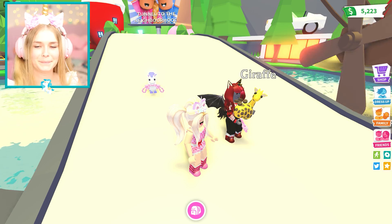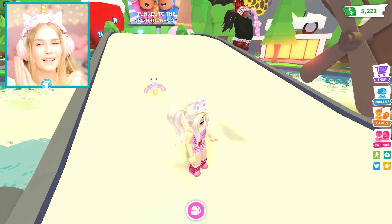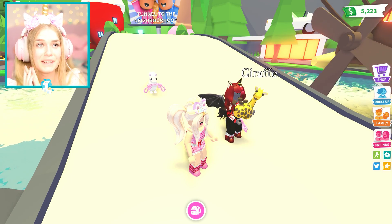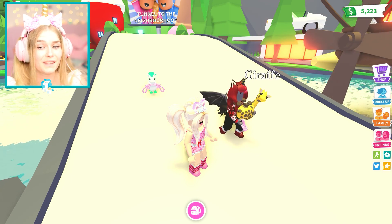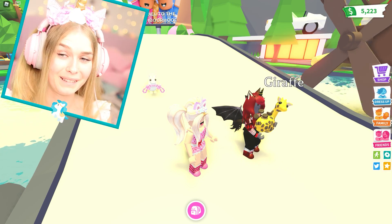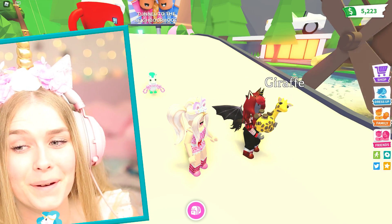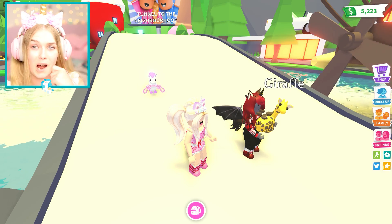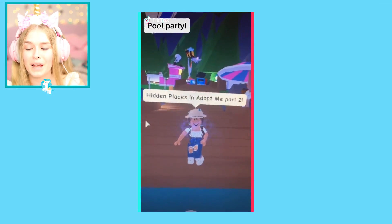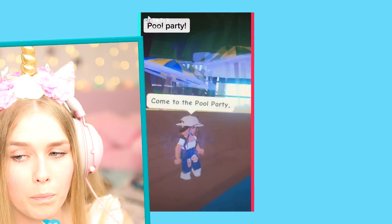Let's move on to the next video. I think the next one is the one with the secret place — actually there are two secret places in this video. Make sure to keep watching, guys. Now we're going to reveal one of them. Let's start watching: 'Hidden places in Adopt Me — come to the pool party, swim under the bridge.'